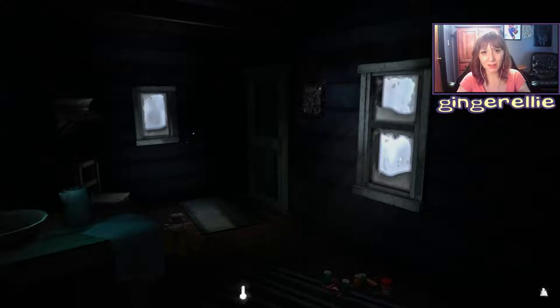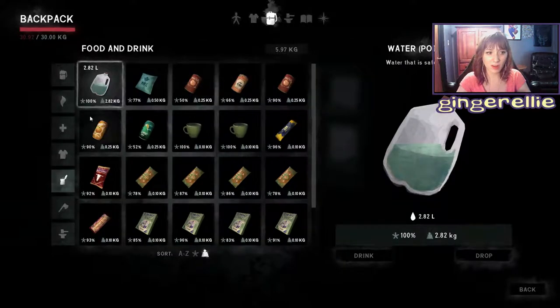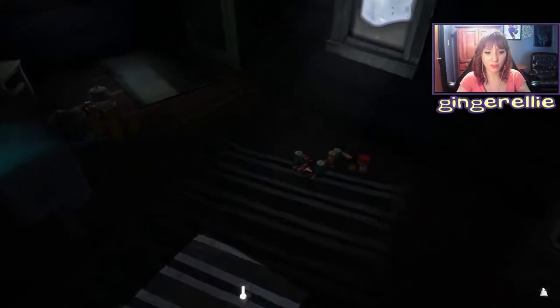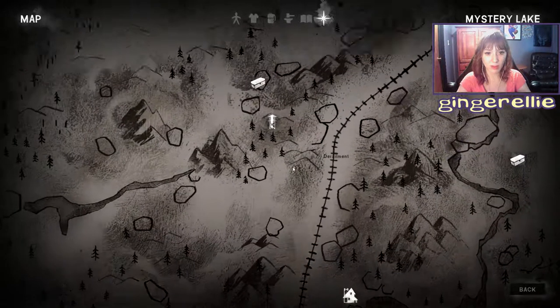Hey, it's Ellie, welcome back to another episode of The Long Dark story mode. So in the last episode we were given the task to repair Jeremiah's coat. We have to go to the lookout tower - apparently he left some skins drying there. We need to get those skins and repair his bear coat, which is in my inventory at a whole five kilograms. Let me check the map and see where this is.